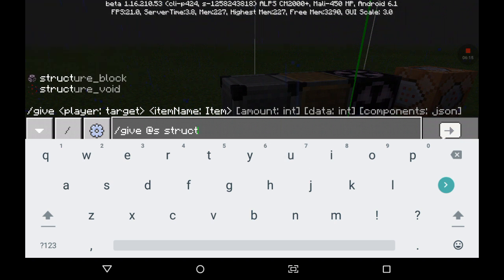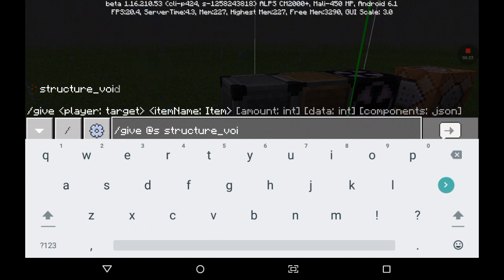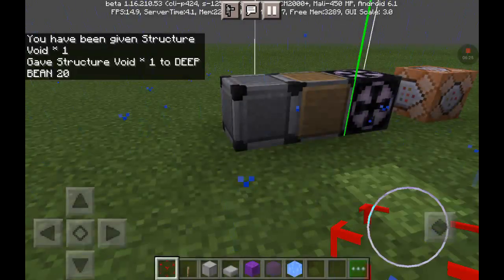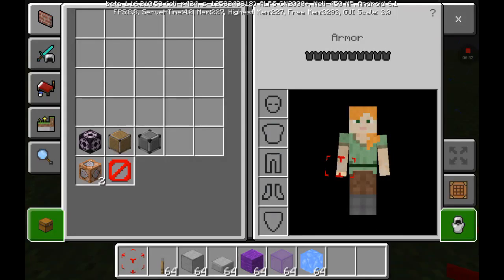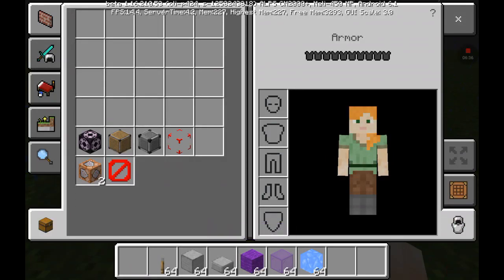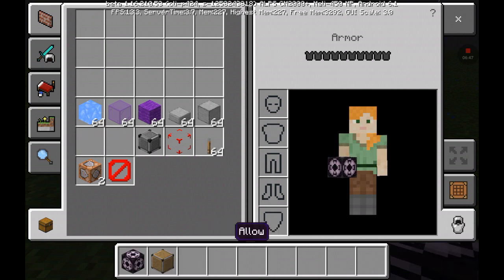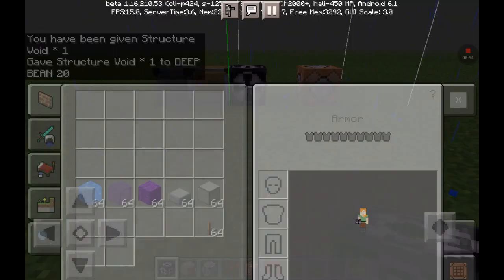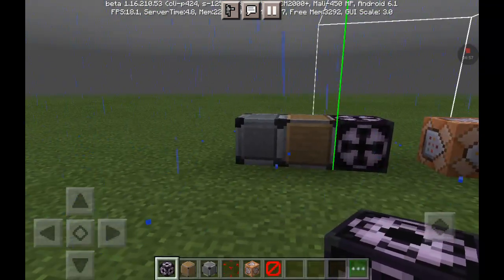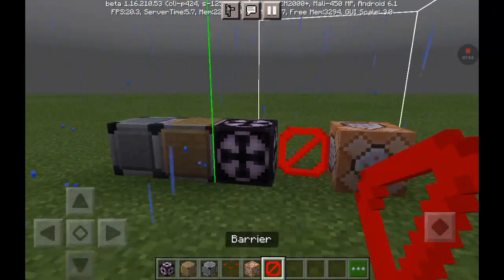Structure. So that is how it looks like. Let us keep these other blocks here so you can see them all. As you can see, if I get this one I get structure void, and if I get this one I get barrier.